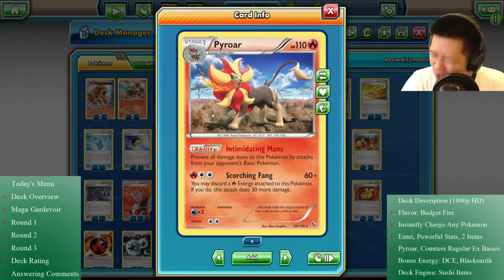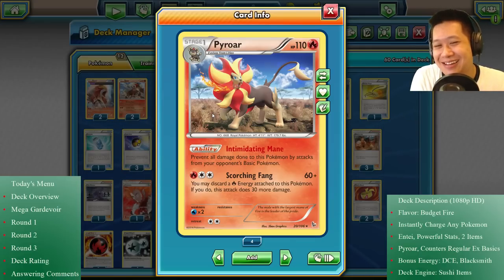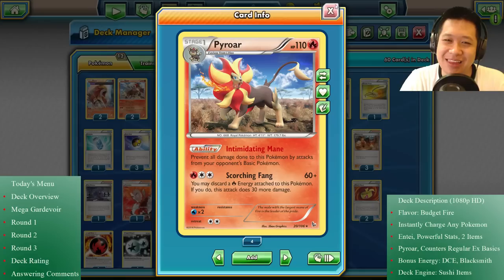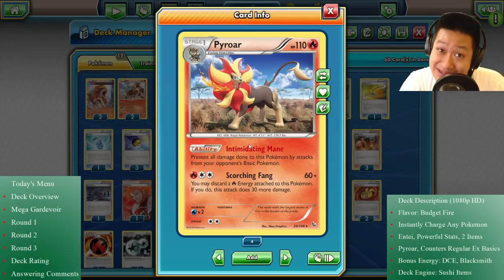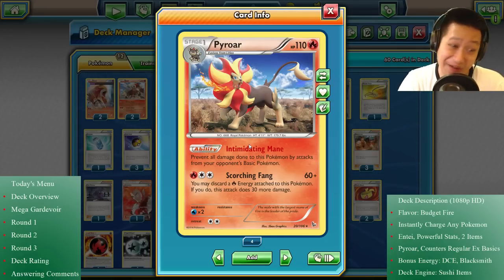We have one more final line — this here is Pyroar. Take a look at this hairdo — it's definitely Lysander in a Halloween suit. 110 HP, which is okay. But Intimidating Mane prevents all damage from your opponent's basic Pokémon, including EX basic Pokémon. This is basically like a really cheap Jolteon. Jolteon costs 20-30 packs; this is just one — actually you can probably get it for free since it's from last rotation.